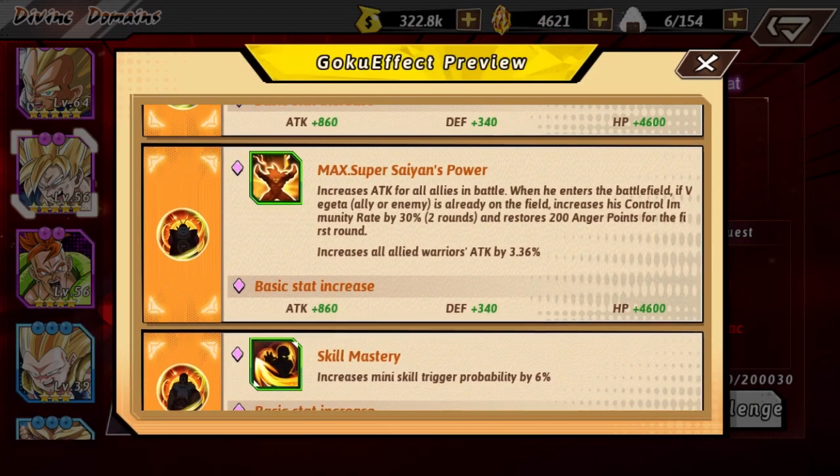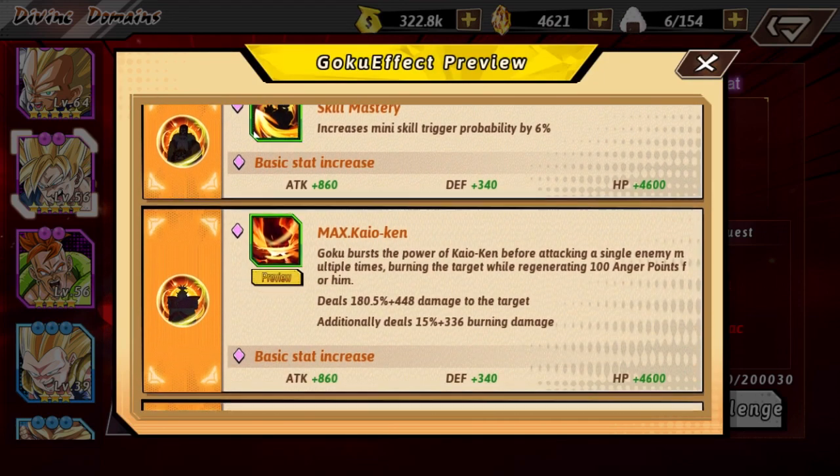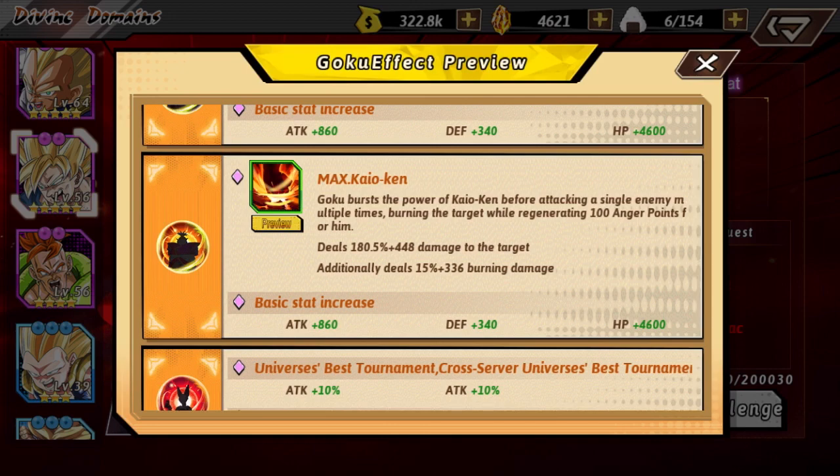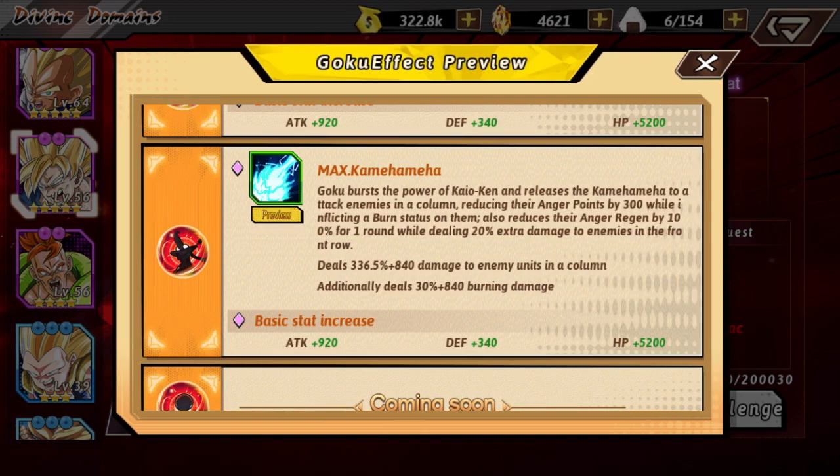He has a lot more in the Divine Domain. If you scroll down to Whis's Blessing — the Max Kamehameha — it attacks enemies in a column, burns them, reduces 300 Anger Points from them, and the characters he hit can't build their Rage Meter for one round. That's pretty crazy. A lot of characters don't even have these extra blessings.